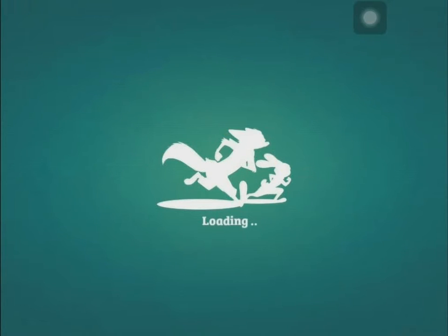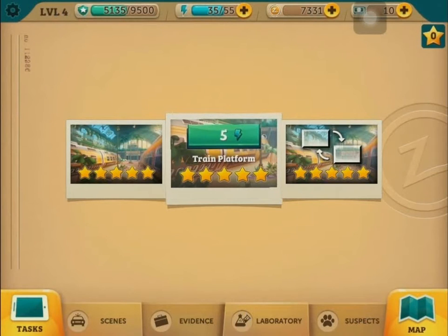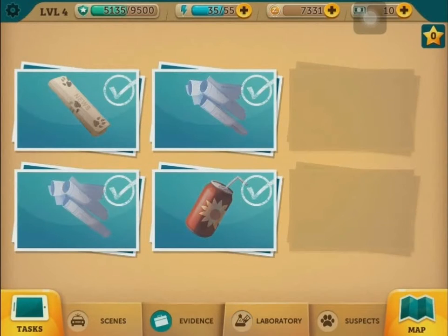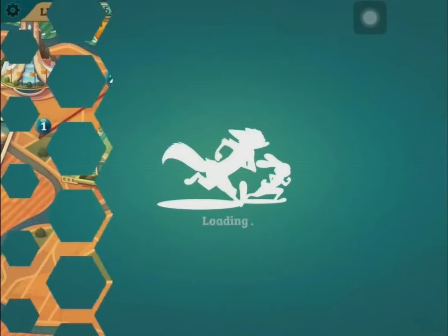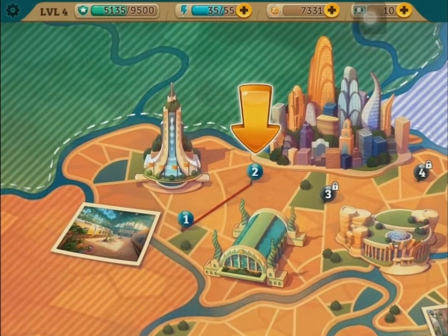Another difference is when you get all five stars on a mission, it will only take five energy to play that mission in Criminal Case — and in Zootopia it also takes five energy after gaining all five stars. Also, the laboratory and forensic missions not only lack a mini-game to play, they also do not increase our energy. So other than consuming fruit juice or pies, there is no other way I can think of to gain more energy, until of course they include the Facebook features.